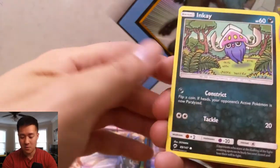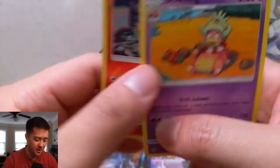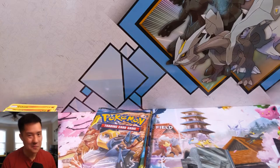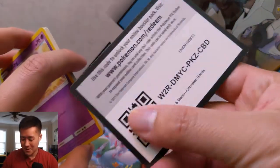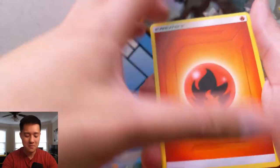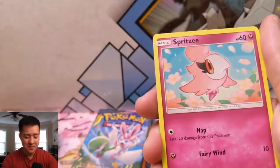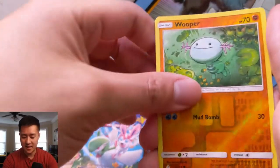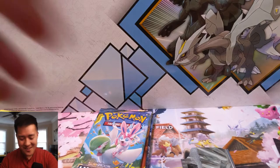We got a Crow Brawler, an Inkay — not the reverse — a Charmeleon, a reverse Charmeleon, and then a Slowking. We can call it, we claim victory on Unbroken Bonds. All the ones we haven't hit like Marshadow and Lucario I'm fine with — we just pulled the most valuable card in the set by a huge margin. For our reverse we got a Wooper and then the Rick and Morty Weezing. I can't even concentrate right now. Wow, I can't believe we did that.